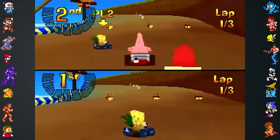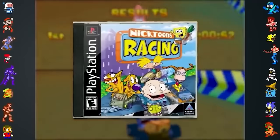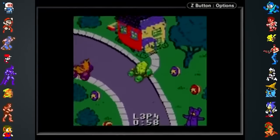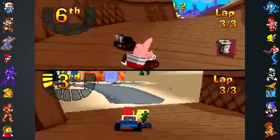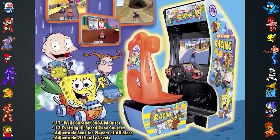SpongeBob SquarePants' first appearance in a major video game wasn't a game of his own, but in a kart racer called Nicktoons Racing. It was first released for the Game Boy Color, but subsequent versions came out for the Game Boy Advance and the original PlayStation. There was even a full-sized arcade version complete with a chair in the shade of Nickelodeon Orange.